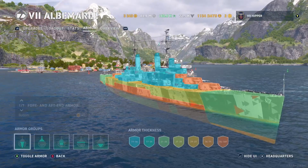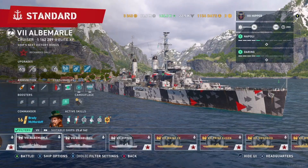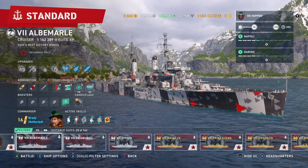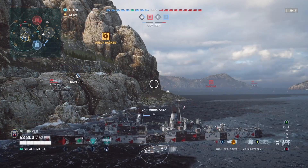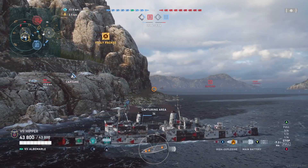2.4 rudder and 37 knots — and look at that armor. This is just a floating citadel. Not as bad as Minotaur, but if a battleship shoots at you, the chances are you are going to get citadeled.